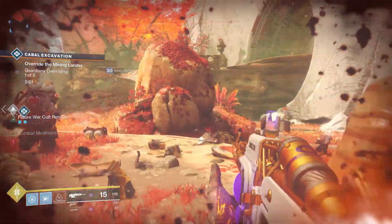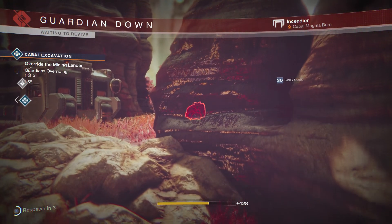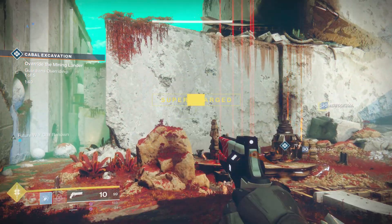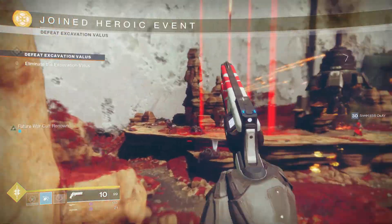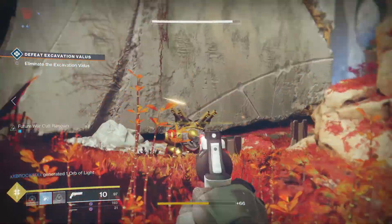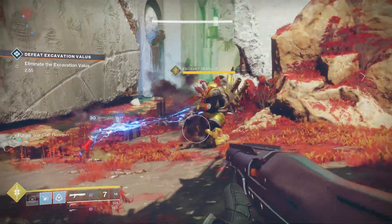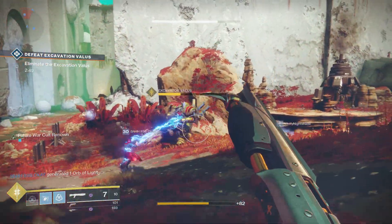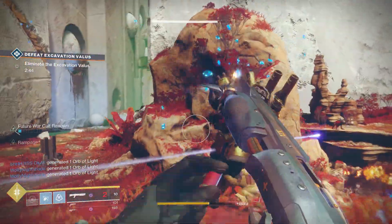The best supers to use for these runs: for Hunter I like to use the Arcstrider, for Warlock I'd recommend the Voidwalker or Dawnblade, and for Titan I'd recommend the Hammer of Souls, which is really good for this run. It takes five hundred tokens to reach rank 25 and one thousand tokens to reach rank 50, which is basically the max rank for the faction. For reaching rank 50 you get the Armor Ornament and the Weapon Catalyst — Graviton Lance Catalyst for Dead Orbit, Sunshot for Future War Cult, and Sweet Business for New Monarchy.